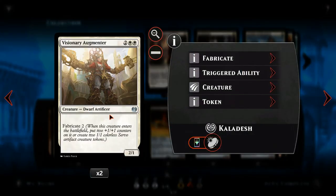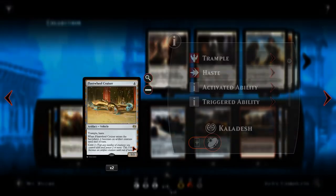Next we have Visionary Augmenter — another dwarf and an artificer. With fabricate, she'll come down as a 4/3. I don't really need the servos in this deck — I more want to create bigger creatures. She's there as a body and to crew some of the bigger vehicles on her own.